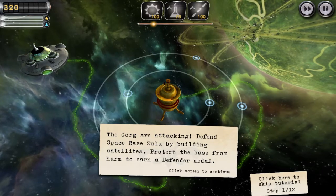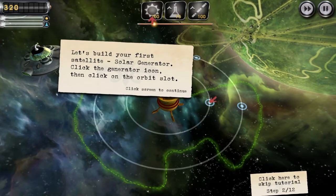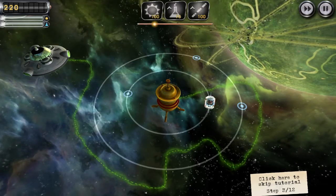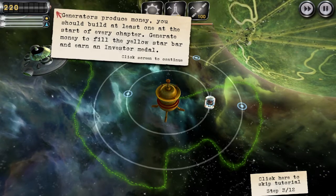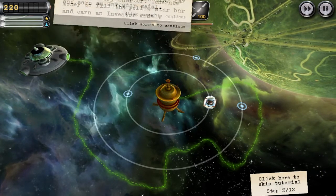Defend space-based Zulu by building satellites. Protect the base from harm to earn a Defender Medal. Build your first satellite — a solar generator. Click the generator icon and click the orbit slot. So we pop down our resource collector. Just like Plants vs. Zombies, it collects solar energy. Generate money to fill the yellow stat bar and earn an Investor Medal.